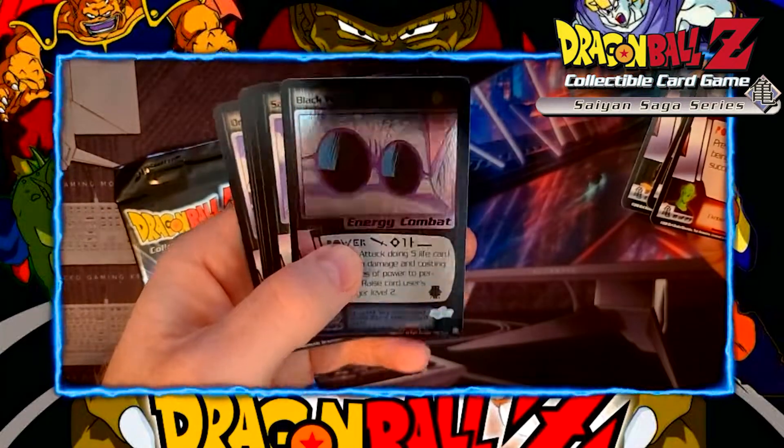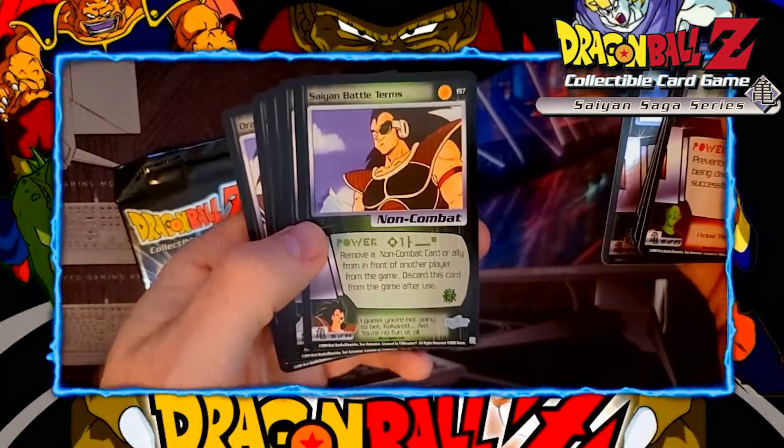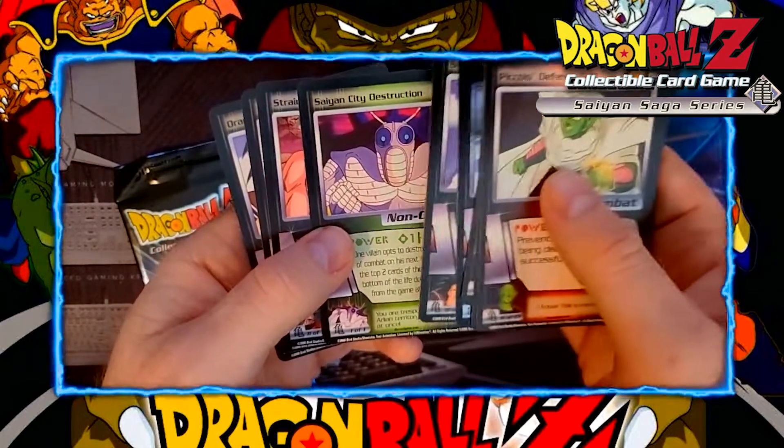There's a Black Front Kick foil, and it actually looks like a really nice clean foil. Pretty okay pull — I was going to say decent pull, but not really.